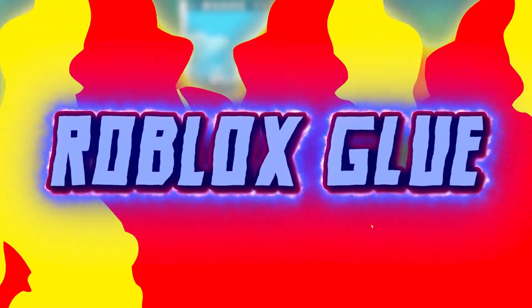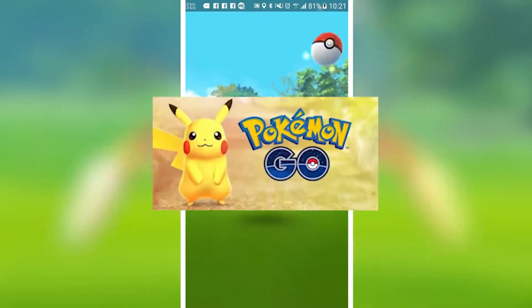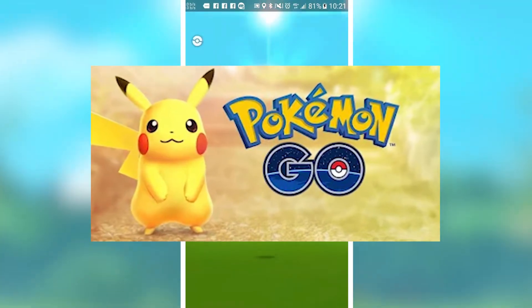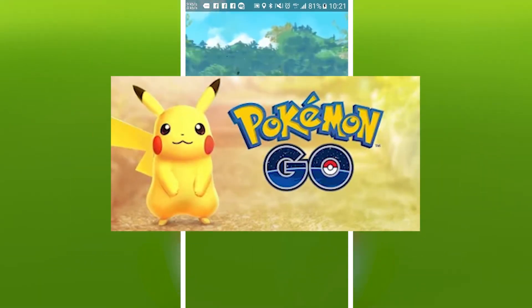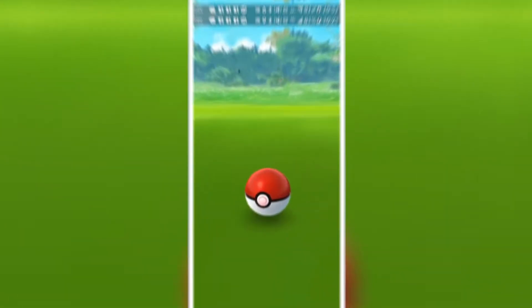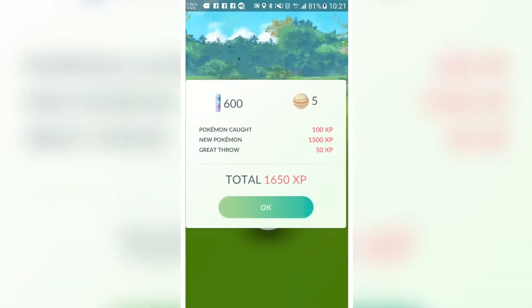Hey guys, welcome to our channel Roblox Glue. One of the coolest and most popular augmented reality video games, Pokemon Go is a game that was developed and published by Niantic in collaboration with Nintendo and the Pokemon Company. This specific game uses GPS to capture and train Pokemon, which may seem almost real, and thus many people have been hooked on it since it was first released in 2016.